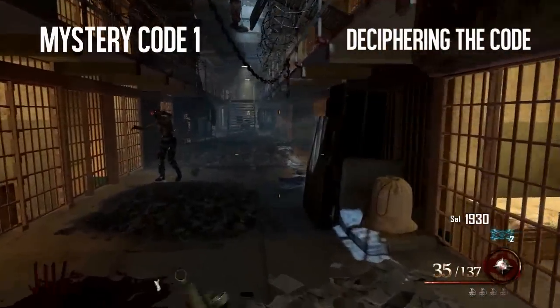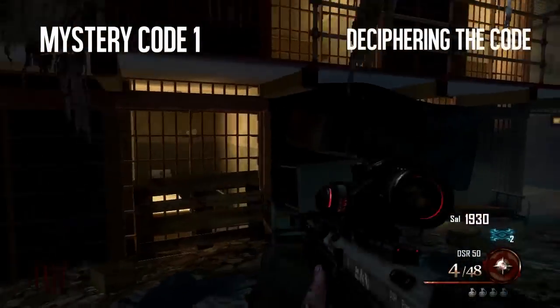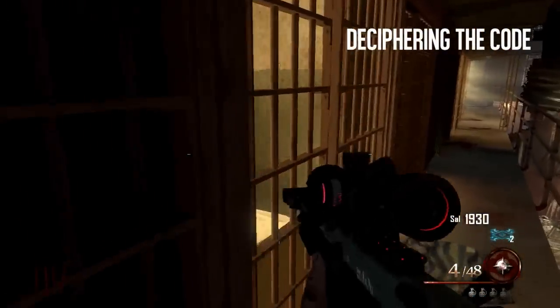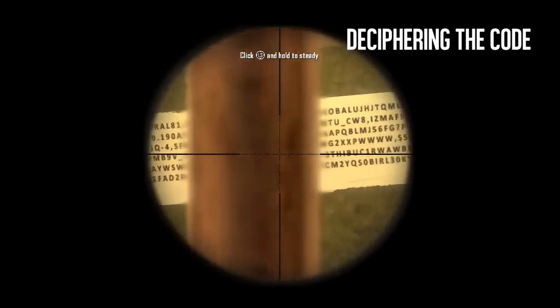What's up everybody, Typical Gamer here. I found three mystery codes — the first one is near the warden's room. You're going to need a sniper to see these because they're pretty far back. At the end of each area I show, I'll show what I photoshopped together — the two pieces — to make a full code showing what's on the wall.